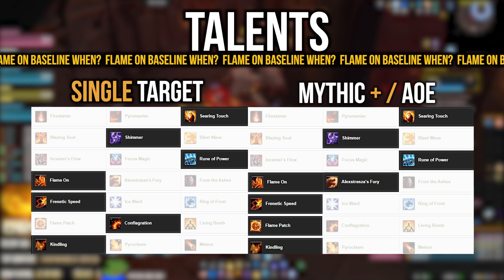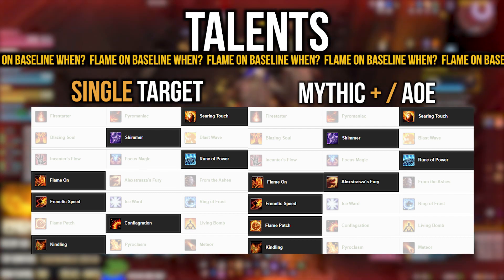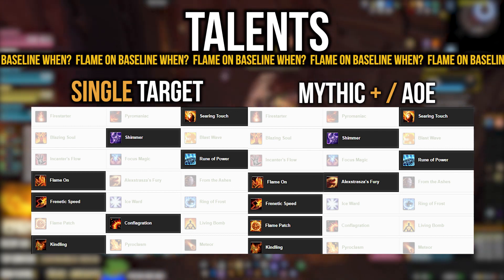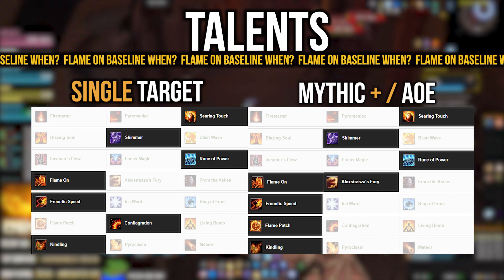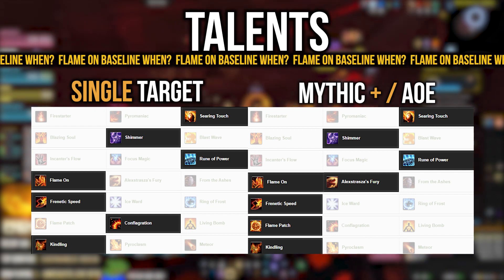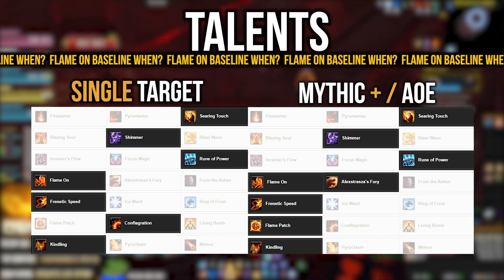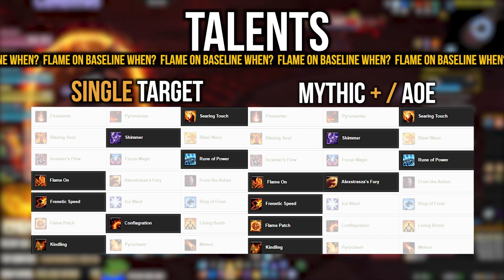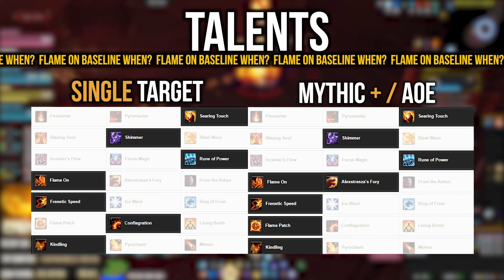For the last row, there's actually a nice change here — we're playing Kindling and it's performing the best right now. Pyroclasm and Meteor remain unchanged; Meteor can be better in certain scenarios, so sim your character. But generally at the moment, Kindling is performing exceptionally well, especially in combination with Shifting Power from the Night Fae covenant. The synergy between the two allows you to reduce Combustion as much as possible, which is really strong right now.